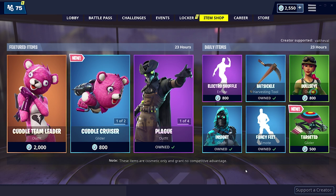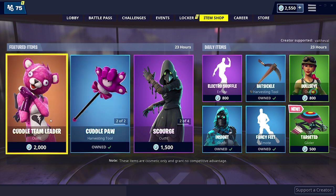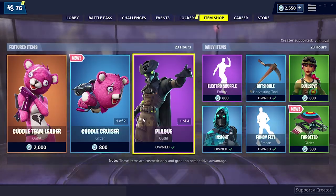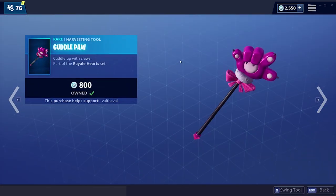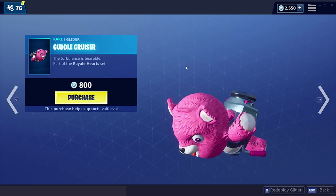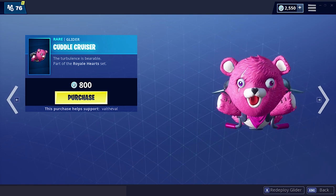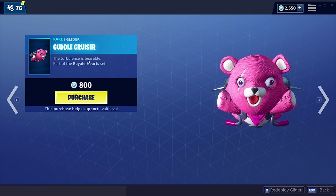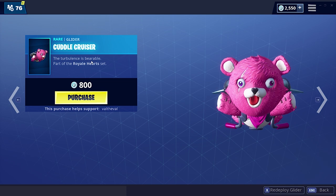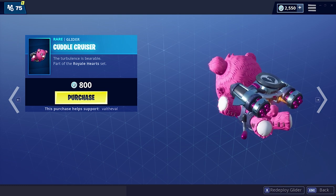What is up guys, Val the Val here with a brand new Fortnite video. Today we have a new glider in the item shop — it's based off of the existing Cuddle Team Leader skin, part of the Royale Heart set. There's a skin and also a pickaxe that came out about a month or two ago. They just released a glider for the Cuddle Team Leader and it looks so cool — it's a giant teddy bear called the Cuddle Cruiser. 'The turbulence is bearable' — the puns, Fortnite always with the puns. It is 800 V-Bucks, not too pricey for a glider, and it has a giant pink and silver jetpack on the back.